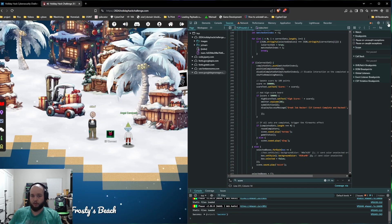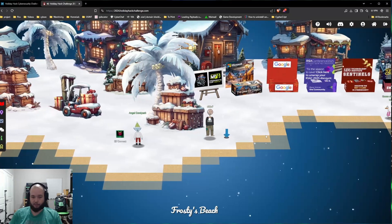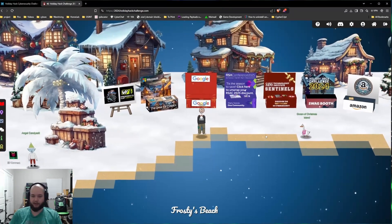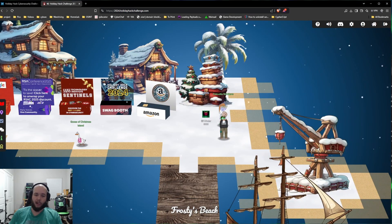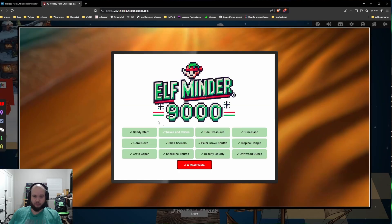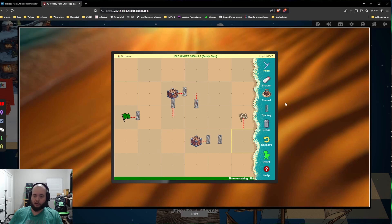So we're going to go ahead and close out of that because I just want to show you the other one. I'm going to load it up — again, the same thing: I overrode some of the code on it. So this is the next section — Elfminder. And this, 'A Real Pickle', is the level you have to complete to get gold. All these ones that are green, once you complete them, you get silver. So let's just look at Sandy Start.